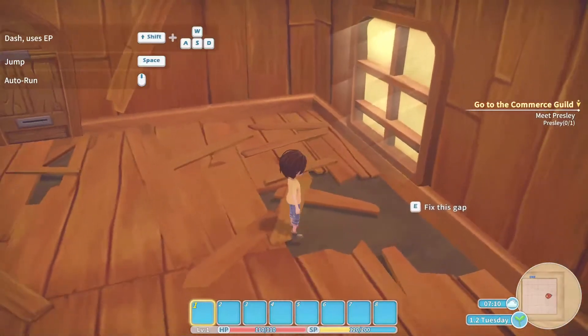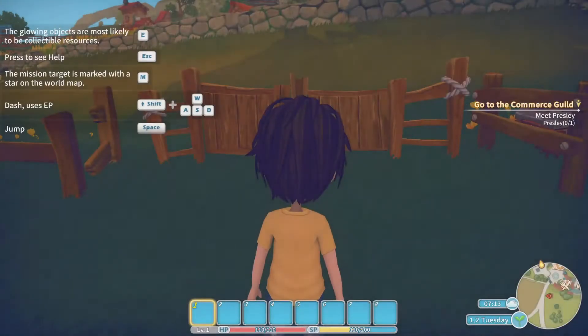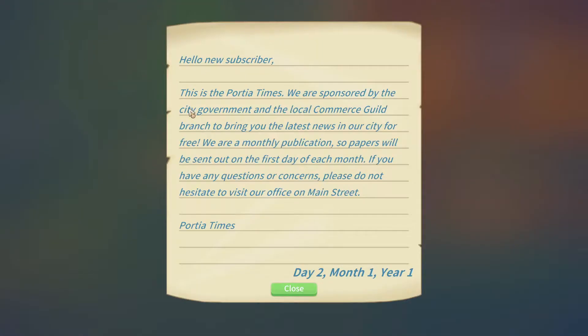So we want to fix the gaps so we can get full energy. We've got to do all these fun things but we can't until we complete the first few quests. I'm going to collect the resources I need to make the first few things. We get a Portia Times newspaper — it's responsible for local, commercial, and guild news, sent out monthly.